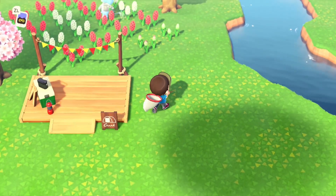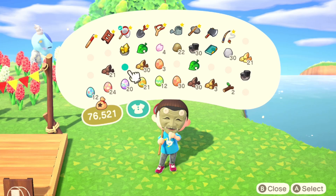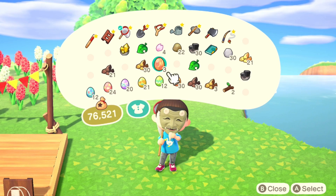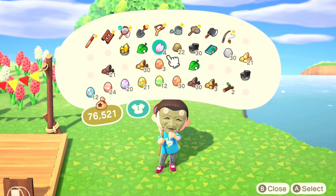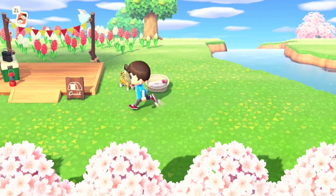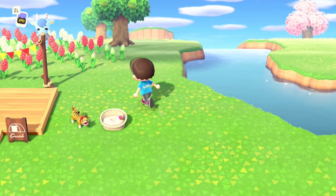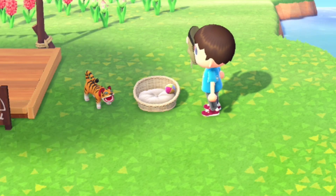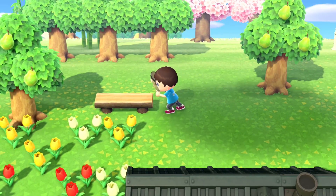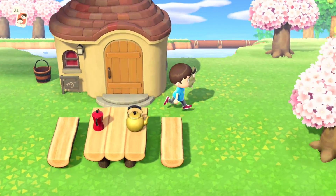Apparently we need to decorate quite a bit more to get KK to come play his concert. What we're gonna do today is try to decorate around the entire town, around the entire island, and see if we can get to a three-star status — I think that's what we need. He's protecting the flowers. I had to get him a bed — where's he gonna sleep, on the floor? Nice little log bench here, I really like the aesthetic of the log bench.